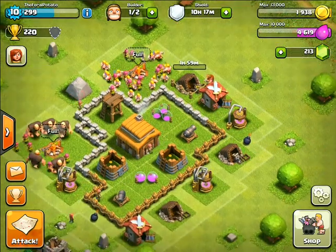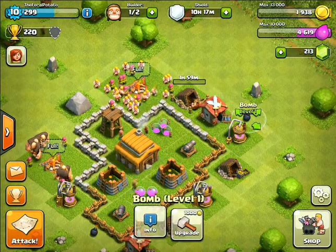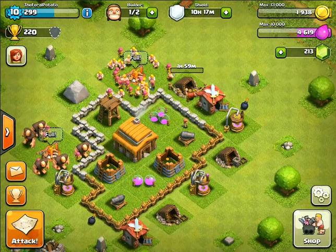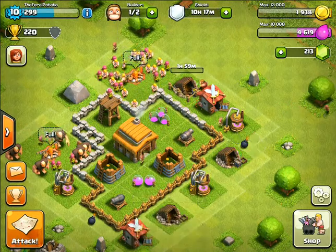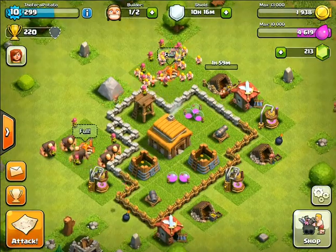Place a bomb there. Actually, you don't want this place to spawn there. Yeah, I think that's good. I think it's pretty well defended. I'll just leave it here for now. I think our base is looking good.